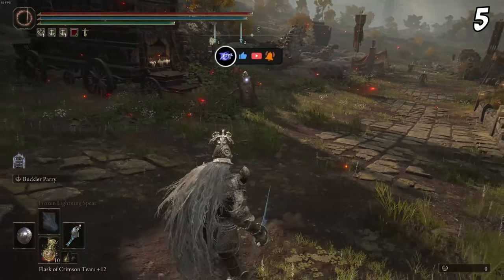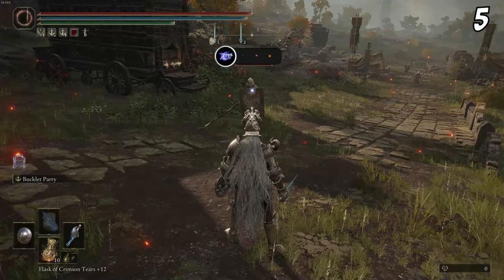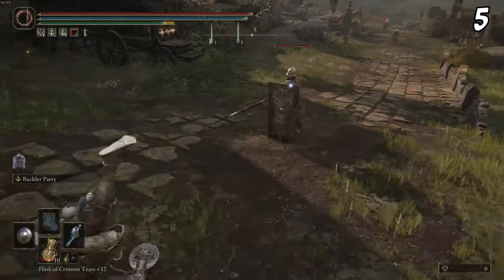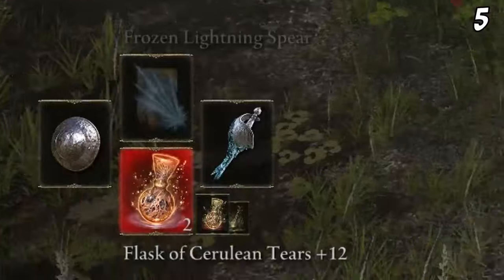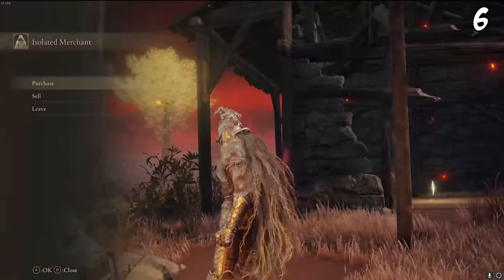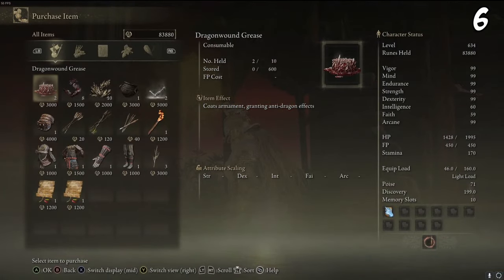Building off the last tip: holding down or up on your D-pad will reset straight to the first item in those slots. So put your Crimson Tear flask in the first slot and then hold down to instantly go back to it.